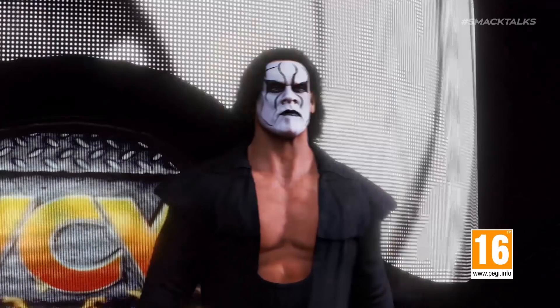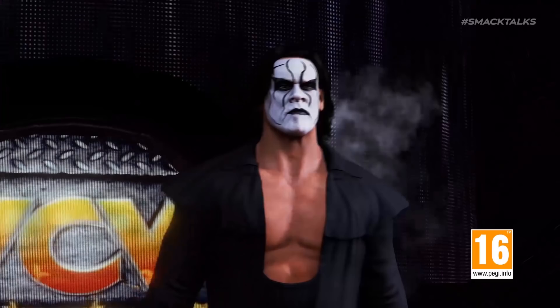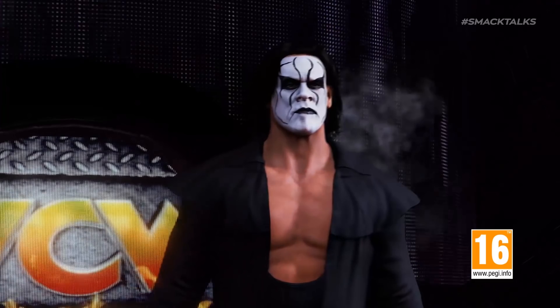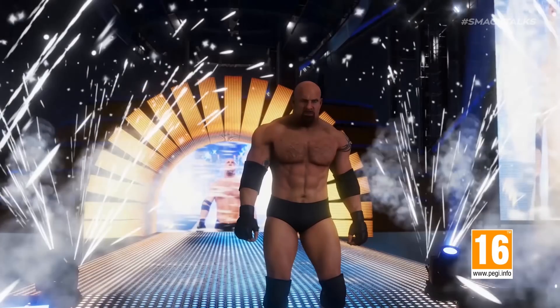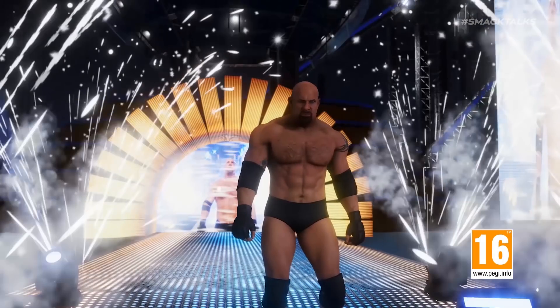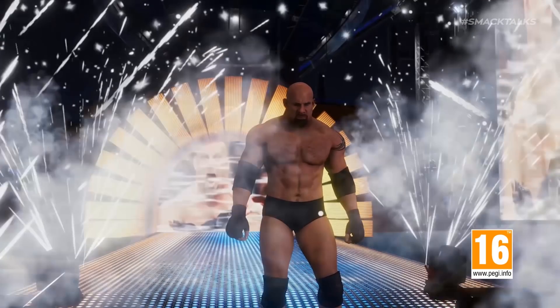Next up we have some WCW guys on show, firstly with Sting's crow model which looks to be the same as in previous games, with the generic WCW mini-tron shown off in the background. Our next WCW reveal shows off Goldberg in the WrestleMania 33 arena, with this model again being the same classic Goldberg model that has been included in the past.